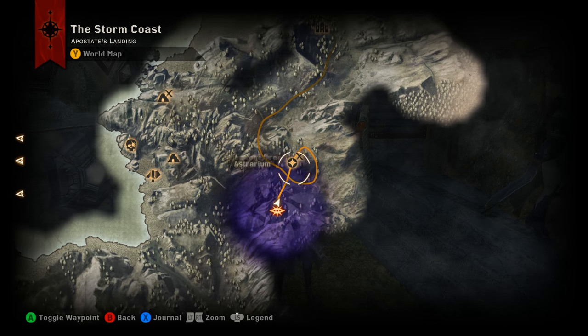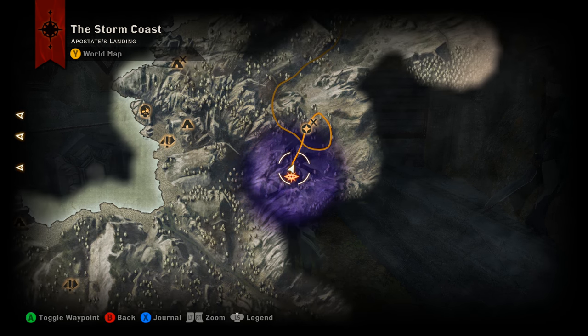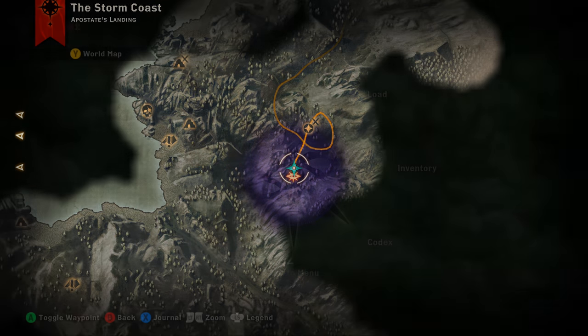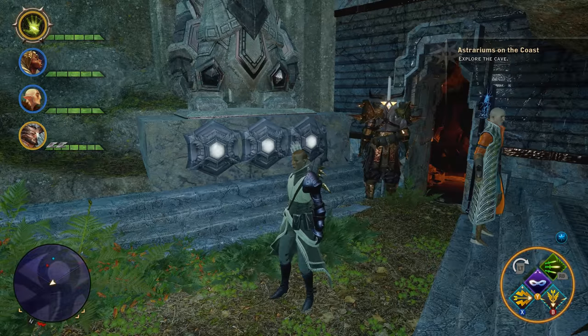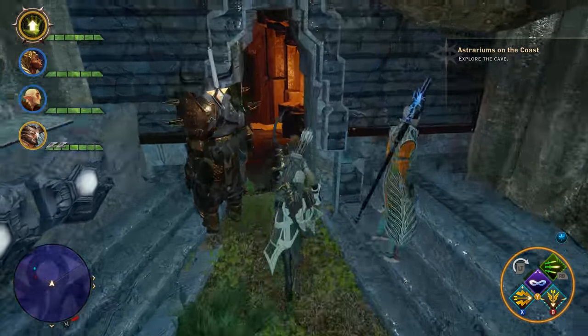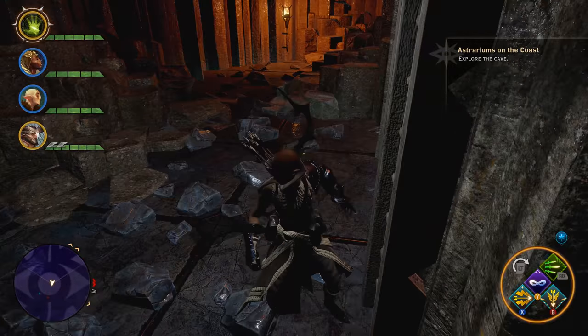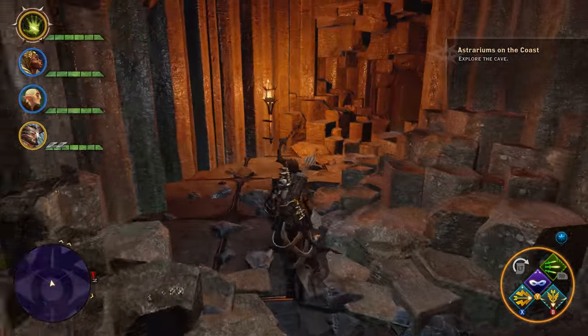If you're not familiar with the astrariums, they're these little marks on your map. Once you have them complete, you need to head into the astrarium cave, which is located right here. You'll notice it by these familiar little emblems on the front of it.